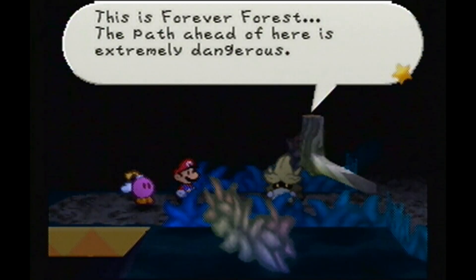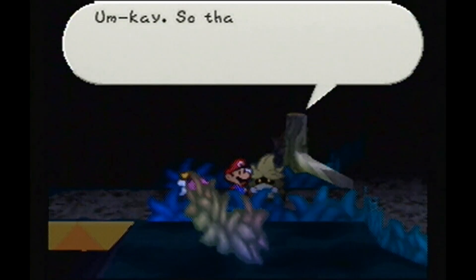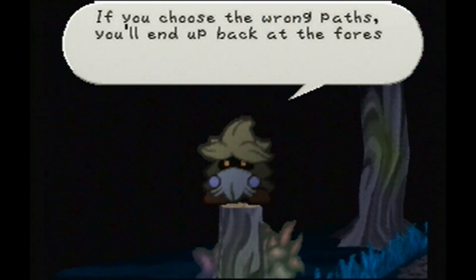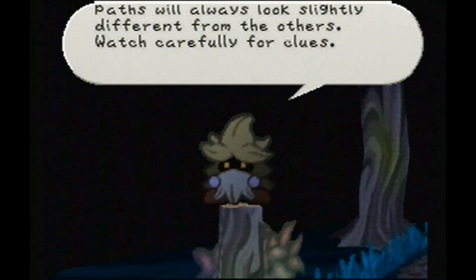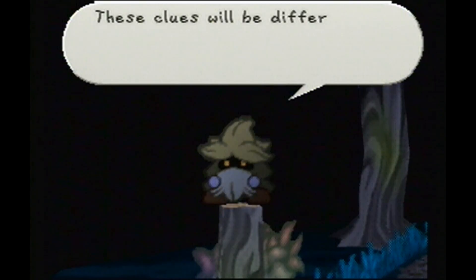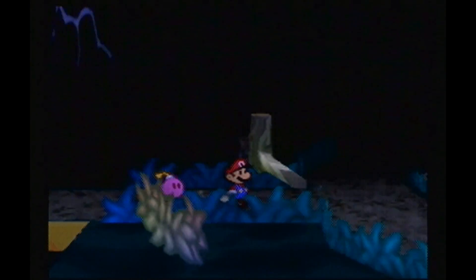What do you think you're doing? This is Forever Forest. The path ahead of here is extremely dangerous. You'd better go back. Since you're invited to Boo's Mansion, you may pass. Listen carefully: if you want to get through this forest, you'll have to pay really close attention to your surroundings. If you choose the wrong paths, you'll end up back at the forest edge. The areas around the correct paths will always look slightly different. Watch carefully for clues - look at the inner trees for strange glowing eyes. The exit near that tree is the path you want to take. He basically explained what I just told you.